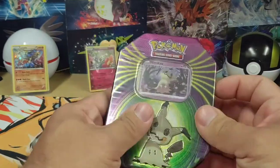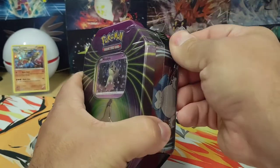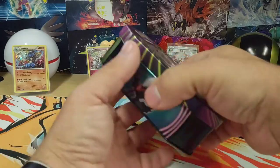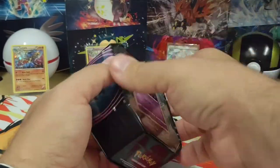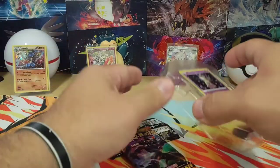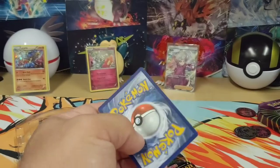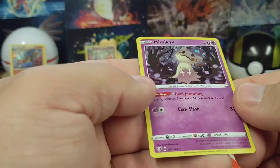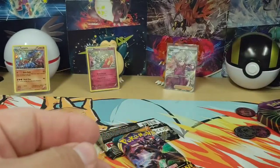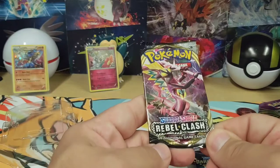Alright, into the Mimikyu tin. I was actually going to keep this sealed — hoping I get a chance to buy some more, just want one of each for a sealed collection. But then I wouldn't have had enough Dollar General and Family Dollar stuff to open. Code card. I think the Mimikyu card just has a different holo pattern rather than being a proper promo — probably won't sleeve that up. Got one pack of Vivid Voltage, one pack of Darkness Ablaze, and one pack of Rebel Clash.